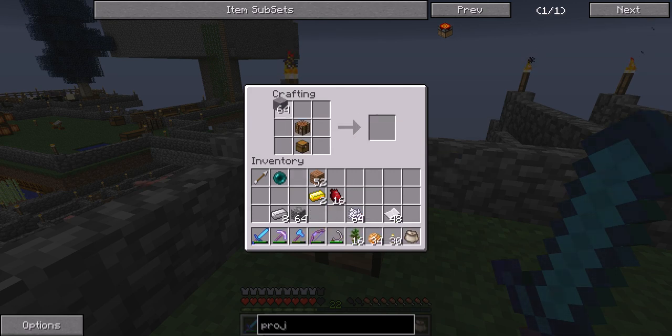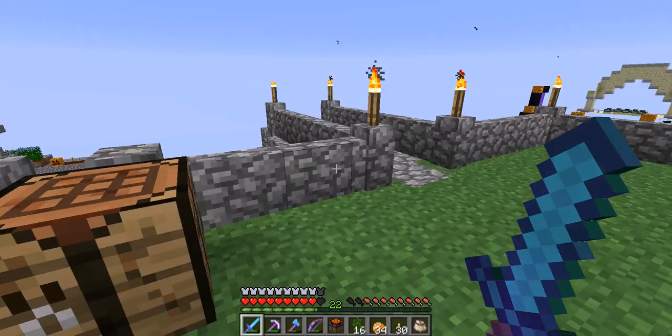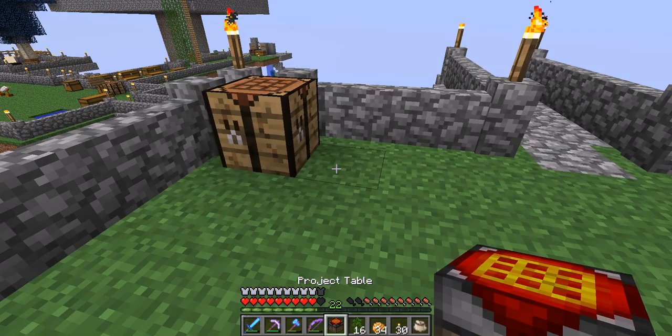The project table is a way to make it a lot quicker to craft stacks of stuff. So here we have the project table - place it somewhere. Here, nice place, perfect.